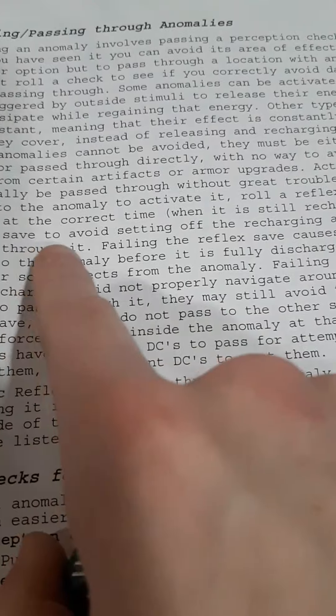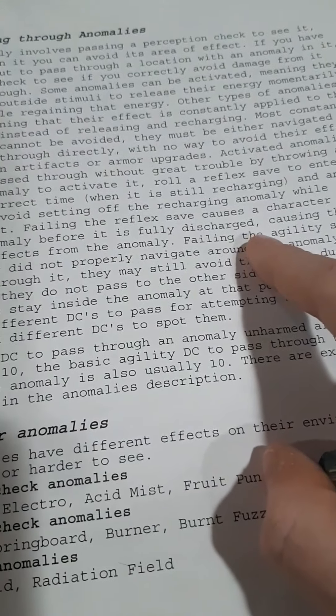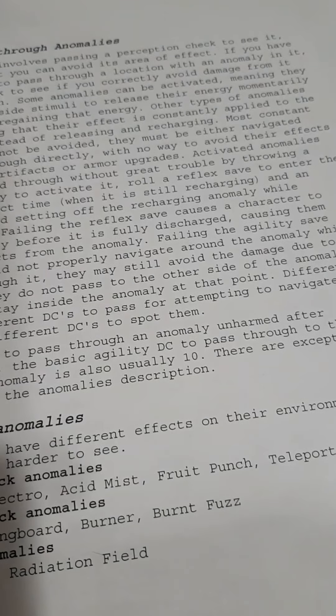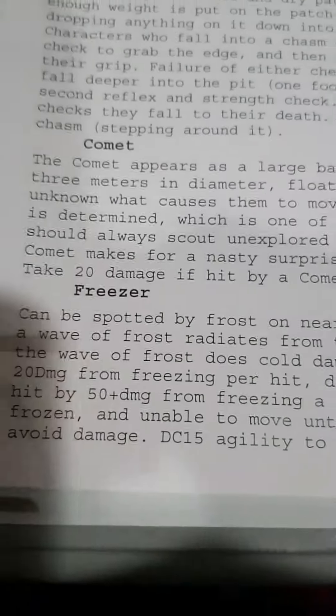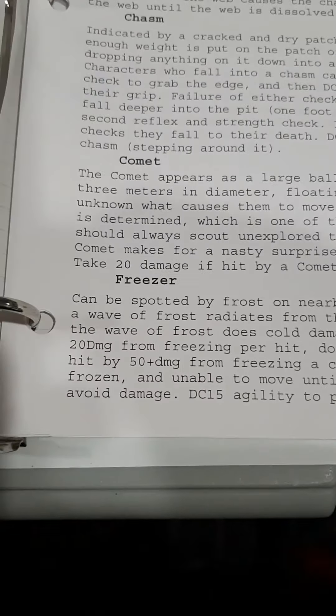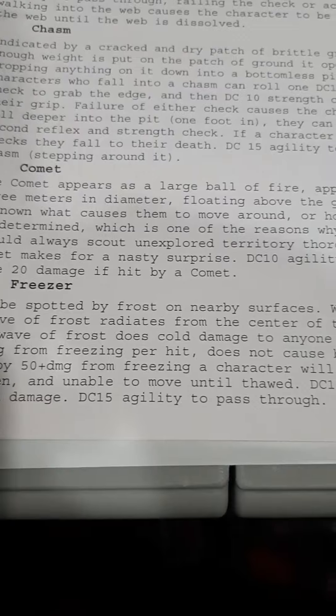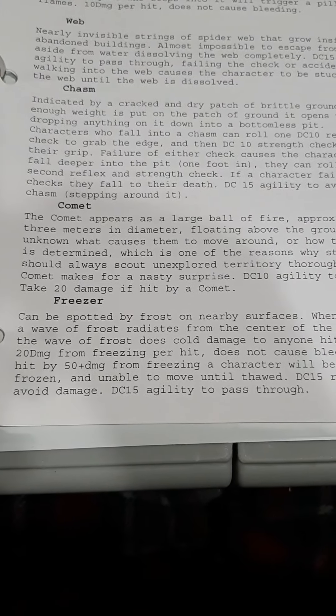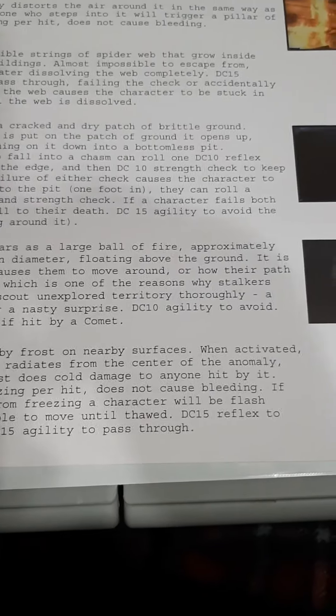And then an agility save to avoid setting it off. The Freezer can be spotted by frost. When activated, frost radiates and does cold damage to anyone hit by it.